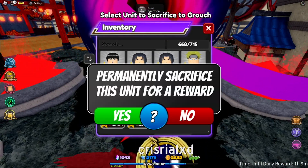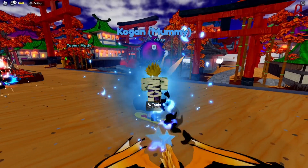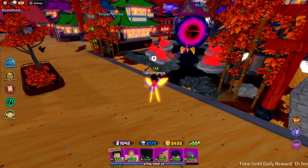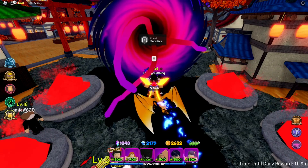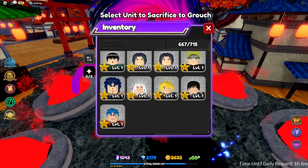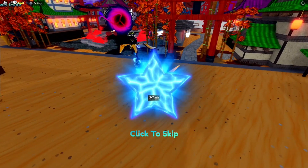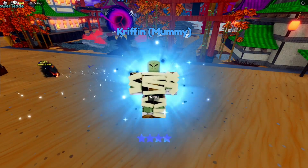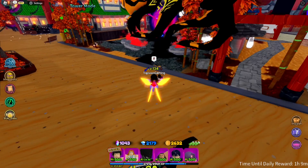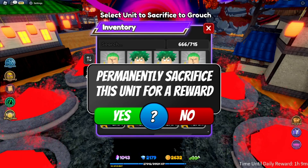As you can see, I am using the sacrifice portal right now. What you have to do is sacrifice units for a chance to get better units. The best way to do it is by going over to World 1, where the portal is located. Always sacrifice your lower units like the three-stars and four-stars, the units that you don't like, and you will get better units.